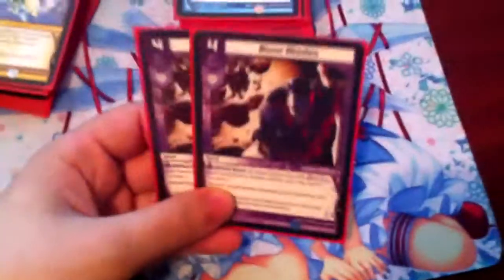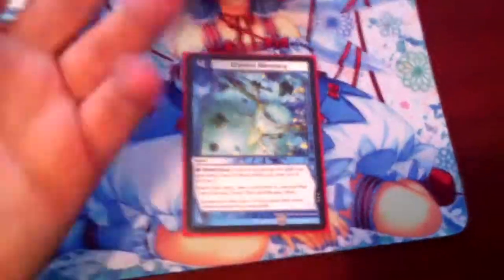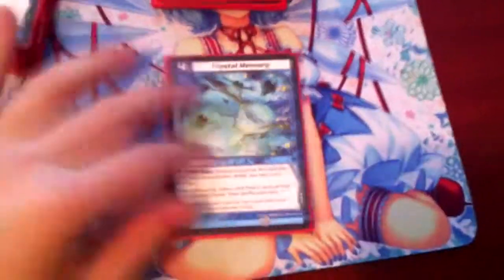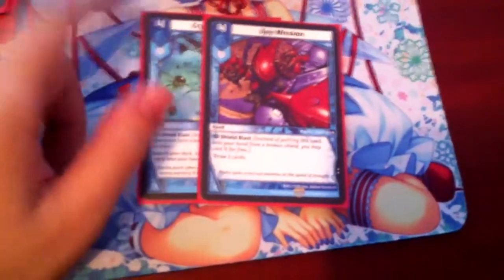And 2 Boneblades — very nice, just to have more removal for the cheaper stuff, like Scaradorable. 1 Spy Mission, just to have that nice little bit of extra draw; I needed more level 4s and more water cards, so this was another filler water card just to draw more cards, and it's another Shield Blast. I think this deck has about 19 or 20 Shield Blasts, so you get Shield Blast quite often. And 1 Crystal Memory — mainly because I don't have another one, but I'm going to be getting more later on. Maybe the Spy Mission will be replaced by another Crystal Memory, but I'm not really sure yet.